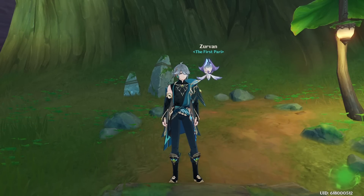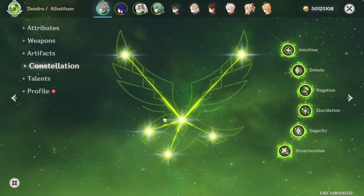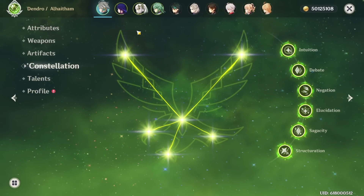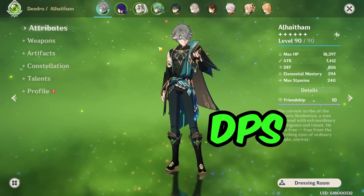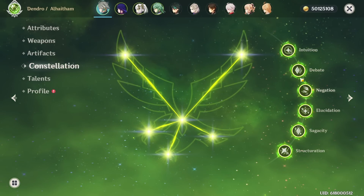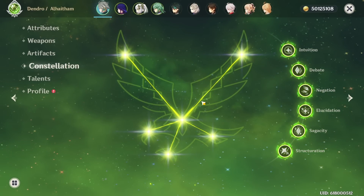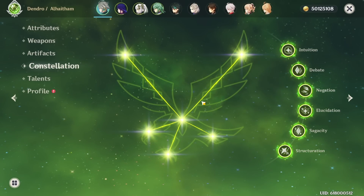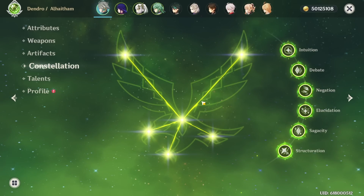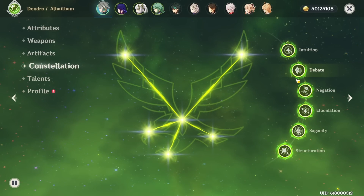Before we begin with the guide, I have to mention that my Alhaitham is not only R1 with his best-in-slot weapon, but he's also C6. This is extremely important to mention because the damage my Alhaitham does is not indicative of what a C1 or C0 Alhaitham would do. That said, Alhaitham is a very powerful DPS unit at C0 — he is a complete character at C0 and does not need his constellations, even though they do provide a solid amount of stats. His C4 and C6 require certain combos to unlock their full potential, which I will try to actively avoid in this video.